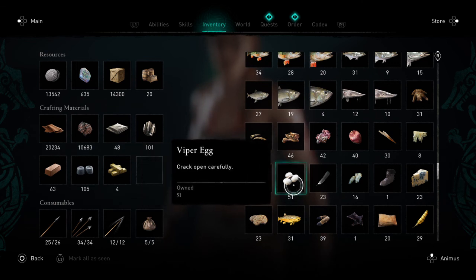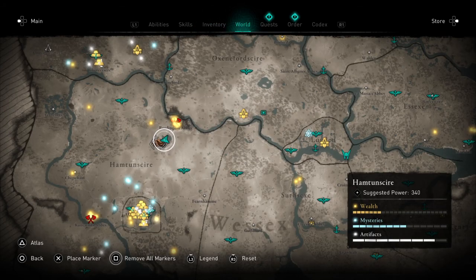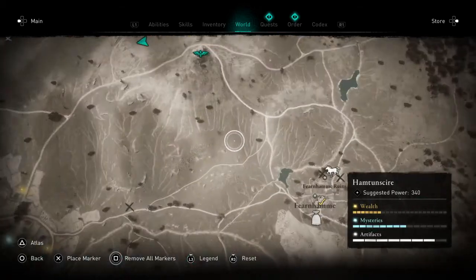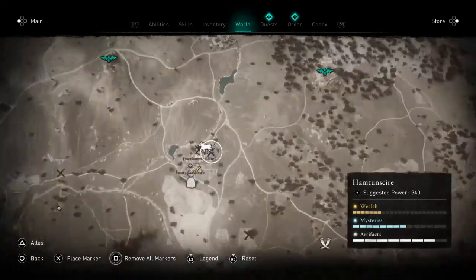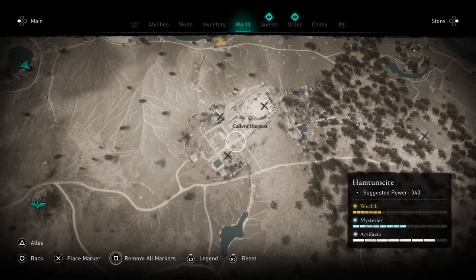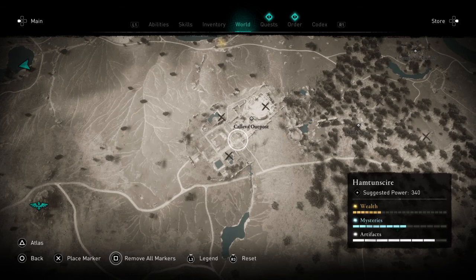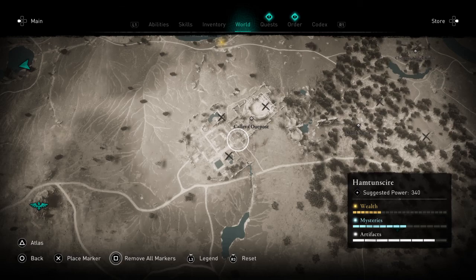And if you're looking for viper eggs... Right here. Calver Outpost. There are vipers all over this thing. I mean, they're everywhere. You trip over them. Viper eggs, right there.